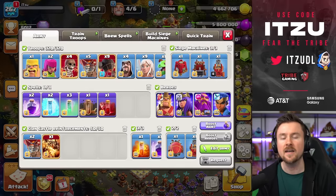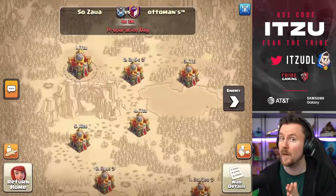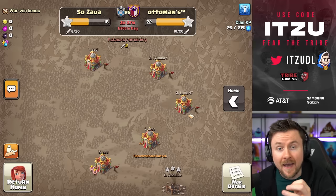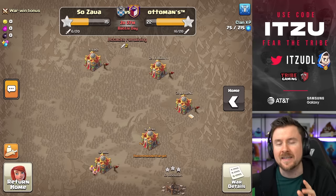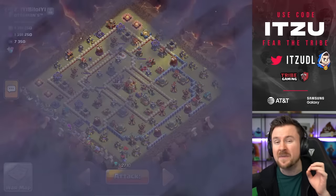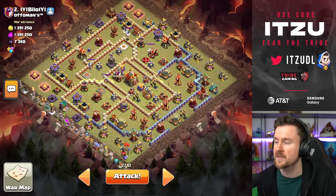Level 10 Jelly is accomplished, and now we should get ready for the clan war. The clan war has started and it looks really good for us. Every single attack is going to be a different strategy to make things more interesting.